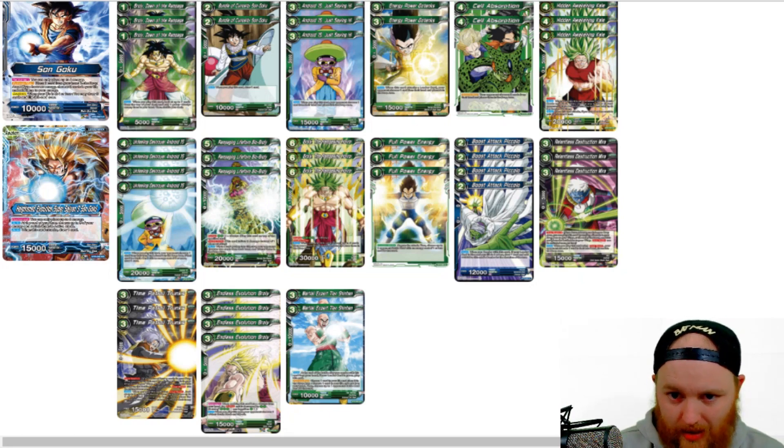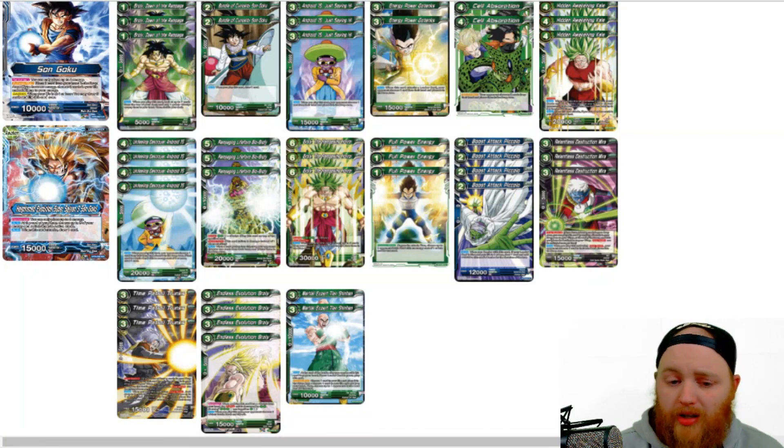Next up we have 4 Endless Evolution Broly — the new Tournament Pack promo from set 3. He's a 3 cost, 2 green, 0 cost 5k combo, 15k attacker. He has the permanent: whenever a card evolves from this card, it reduces the evolve cost by 2 green. So for example, the 6-drop Broly costs 4 green and 1 other to evolve. If we evolve off of this Broly, we reduce that by 2 green, so instead of costing 5 he's only costing 3 to evolve — super strong late game, able to drop multiple threats in one turn. He's also got the auto: whenever you play this card, your opponent chooses 1 of their battle cards and KOs it. Great board control with a really cool combo permanent.